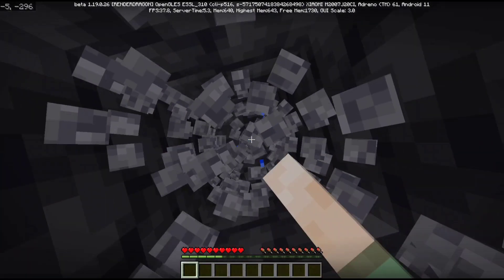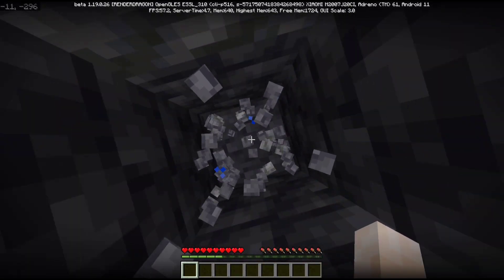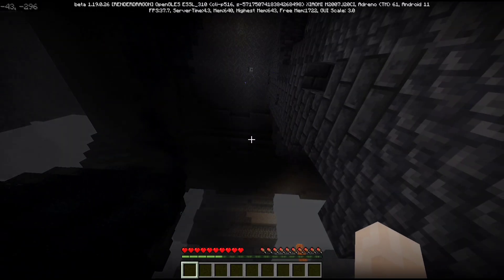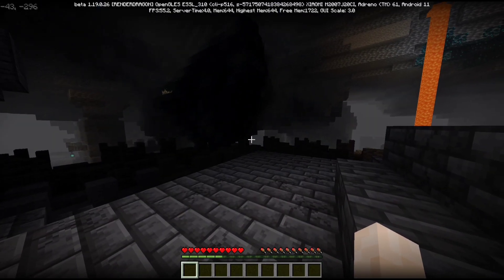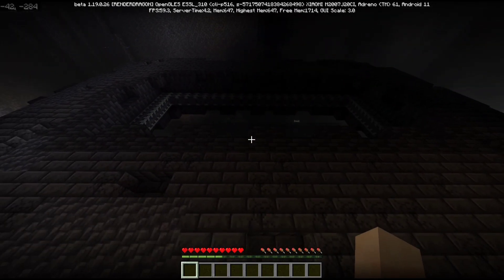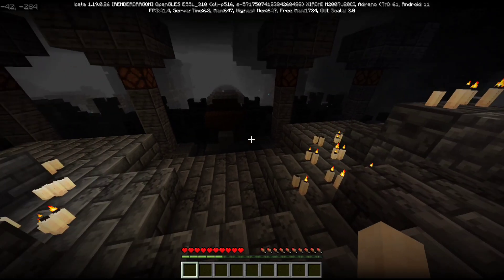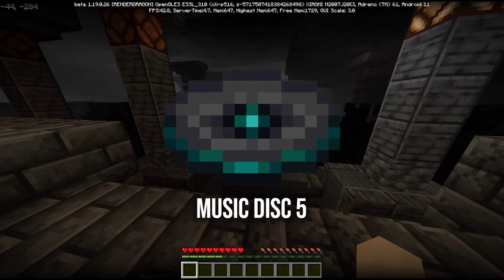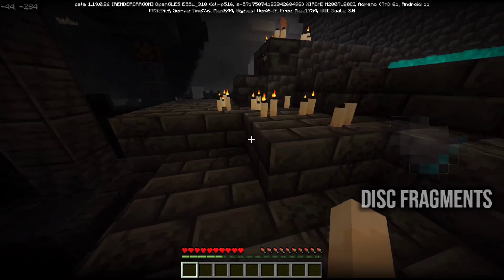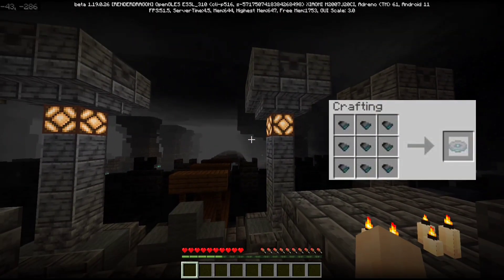Now I am going to go to the Ancient City and we are going to see the new Warden attack, which is Sonic Boom. This thing you are watching is probably a portal frame. Also, there is a music disc in 1.19 — you will find a music disc fragment in the Ancient City, and this is the crafting recipe.